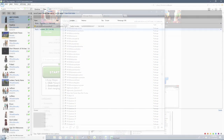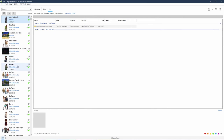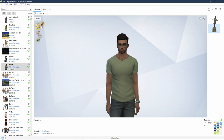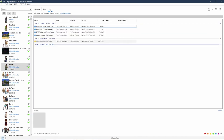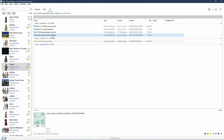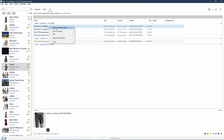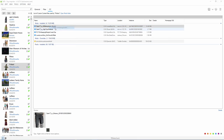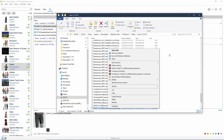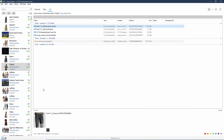Here is the Sims 4 Tray Importer. It actually shows you a picture of the sim in the gallery — you can see their traits, their names, and if they have CC on them it'll show you what that CC is. If you want to delete it, you right-click and say 'Show Containing Folder' — it should pull it up, and then you can just delete it if you decide you don't want it. It also shows a preview thumbnail of the item, so you can see what the item actually is before you delete it.